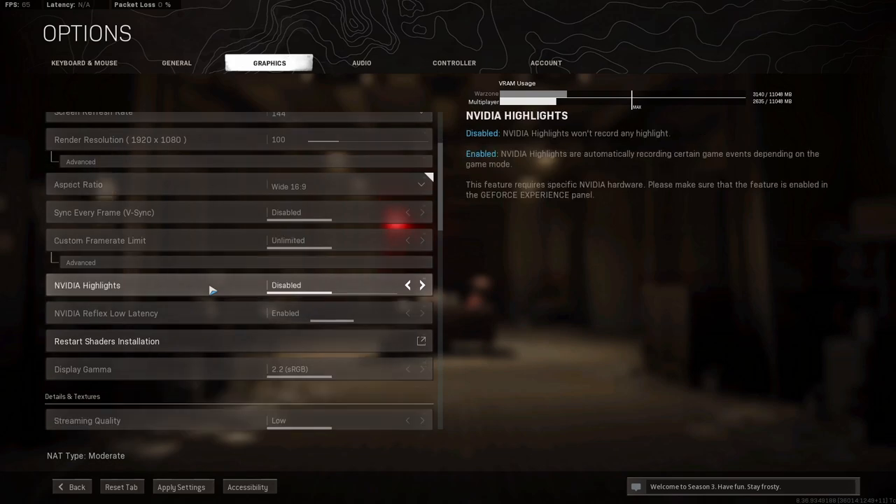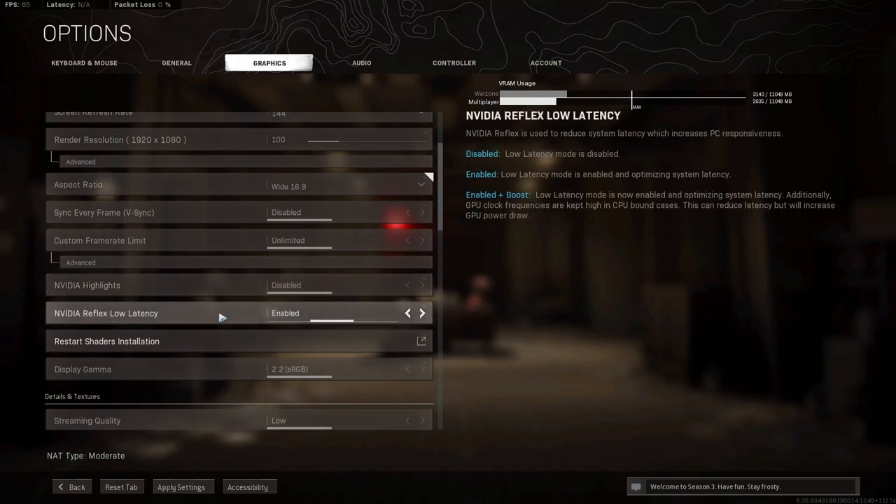Nvidia Highlights: you want this disabled. Nvidia Reflex Low Latency: set this to Enabled. If you have a really powerful PC — like a 3090 with an AMD 5000 or 7000 series — you can go to Enable Plus Boost. Be warned that Enable Plus Boost can be a big power hog, so your GPU and CPU might run hotter than normal.